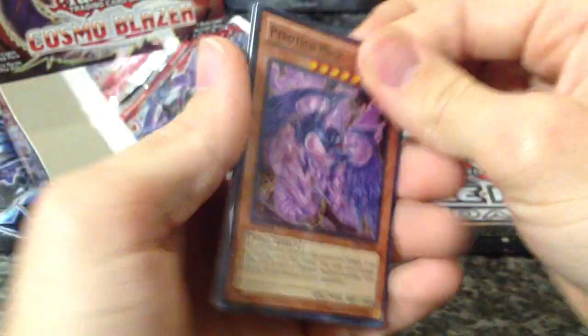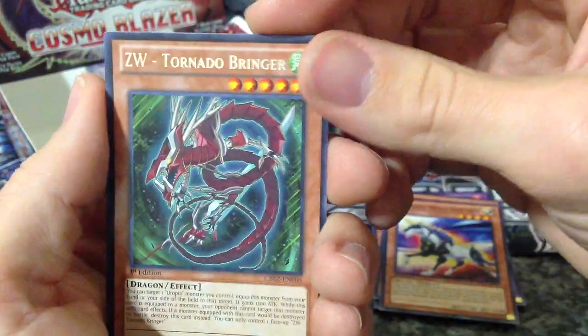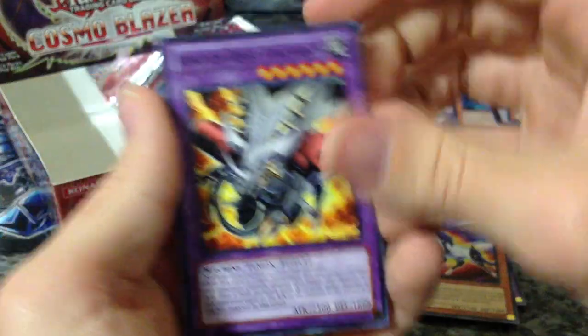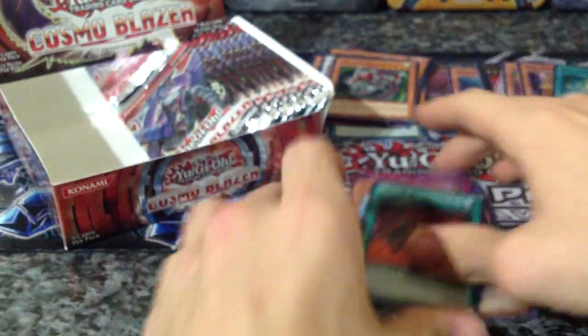Comment down below, let me know what you like about my video and what you don't — good feedback is always good. Ultimate Shield, ZW Tornado Bringer — that's a pretty cool looking card. Just a rare to that one, Ignition Beast Volcano, and then some other ones we've already seen.